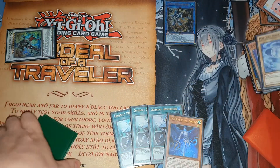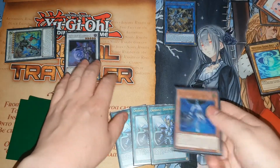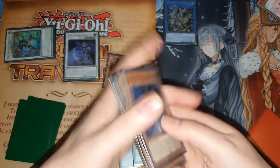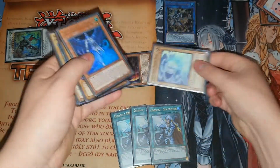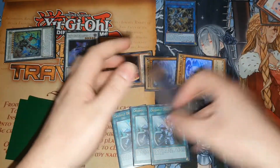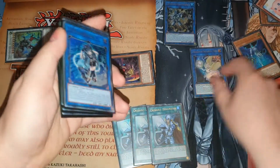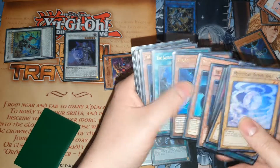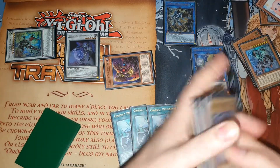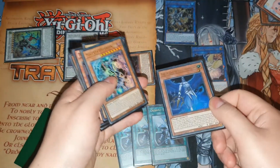Then you're going to synchro these two into your copy of Pluto, then use this effect to reborn the other Venus. Then the effect of this - because it's not negated by Halk - you're going to special summon a Shine Ball from grave. Link these two off and they go back to deck into the Moon.